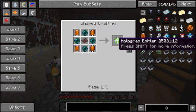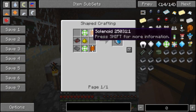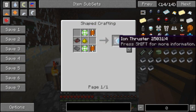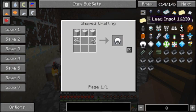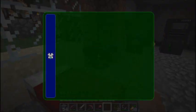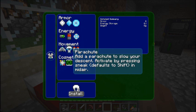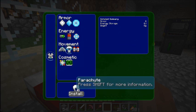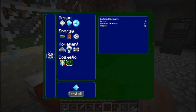You'd need Enderpearls to make these ion thrusters for your power suit. You don't need ion thrusters unless you make the jetpack. I didn't make a jetpack — I have the jump boost on the legs.